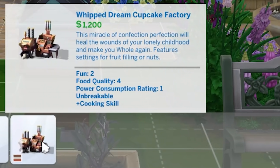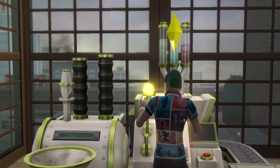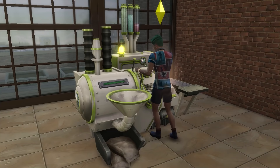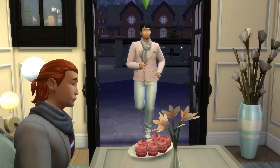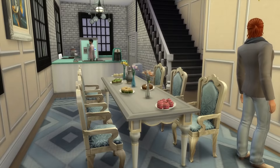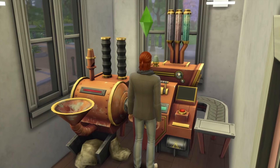On to the final standout: the Cupcake Factory. My one issue with this is that it's 9 tiles big, which is about 8 too many — it can be a big ask to dedicate a room to an object that makes sweets. But nonetheless, you can use this factory to create very cute looking cupcakes, which can really add to a birthday or general party setting. If your cupcakes come out excellent quality, then you can sell them too, meaning it can allow a hobby-based career where you make cupcakes for a living.